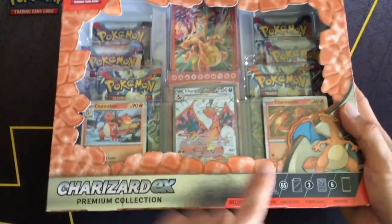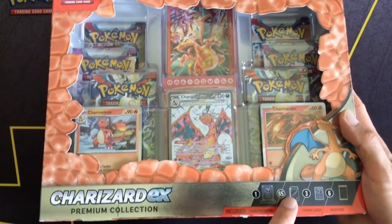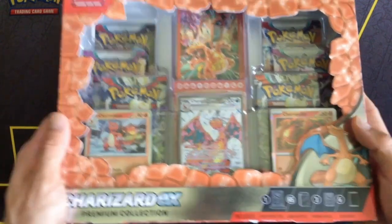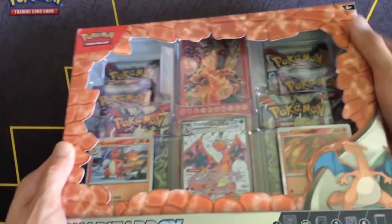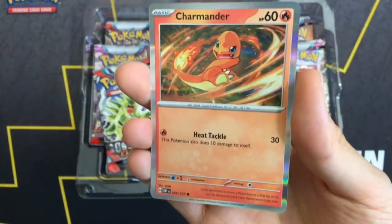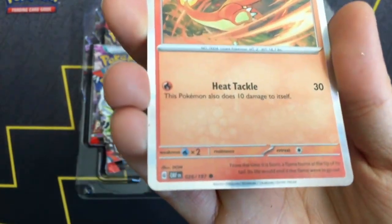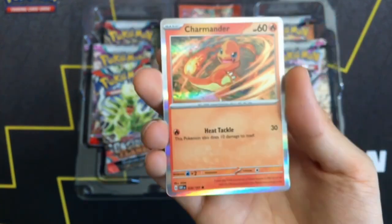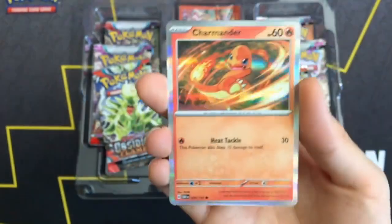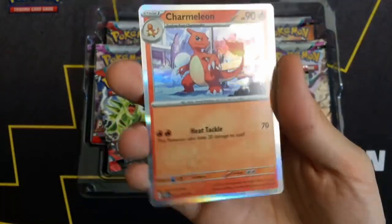It comes with one display case, card sleeves, three promo cards, and six booster packs. The first promo card is a Charmander holofoil — it's not actually a unique promo card, just the standard card from the Obsidian Flames set made holofoil. Same treatment for Charmeleon, just a holofoil.